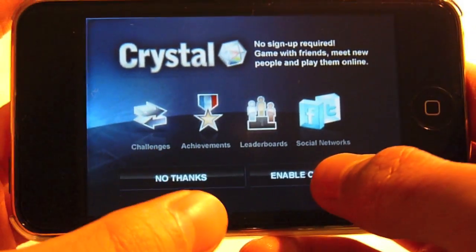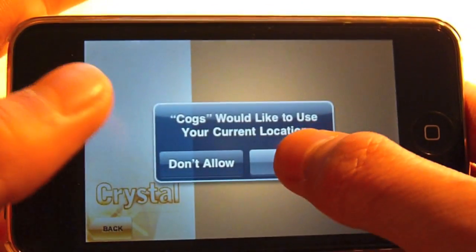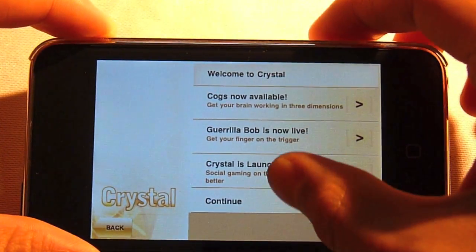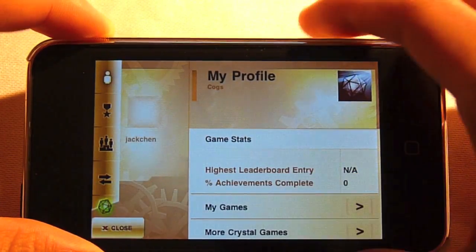So let's just enable Crystal — it's just like Open Feint. It's just registering for Crystal. Let's just play the game.